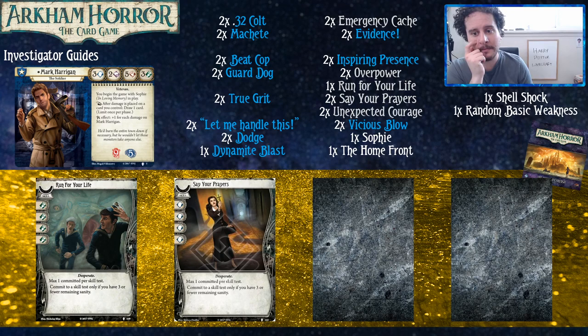Say Your Prayers in particular really protects you from the worst of the treachery deck, putting you up to seven willpower — that's so much.